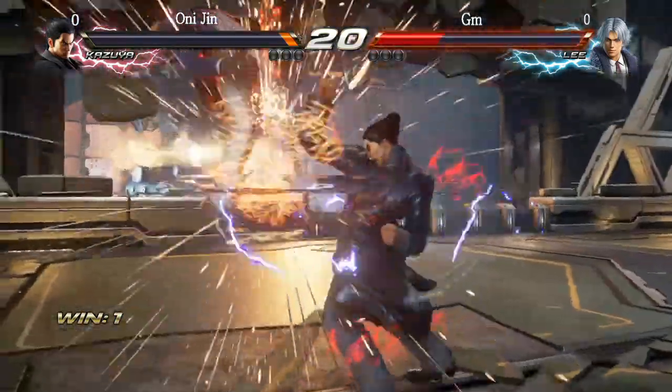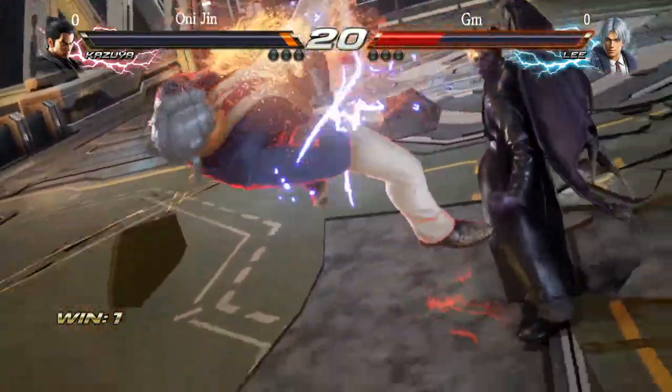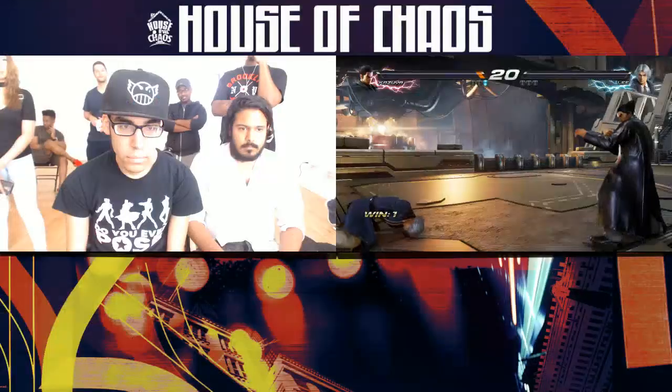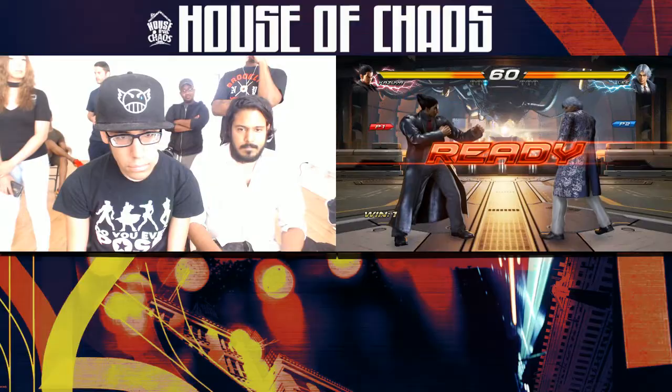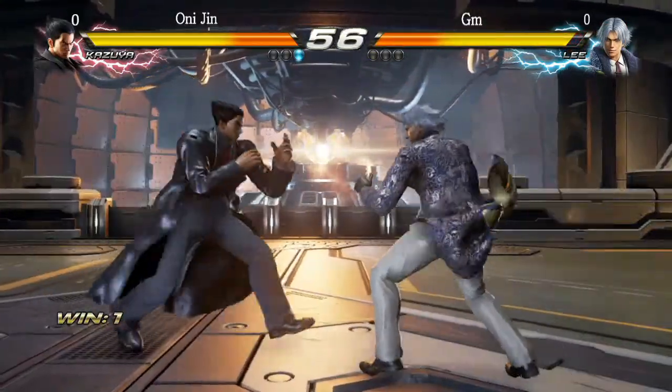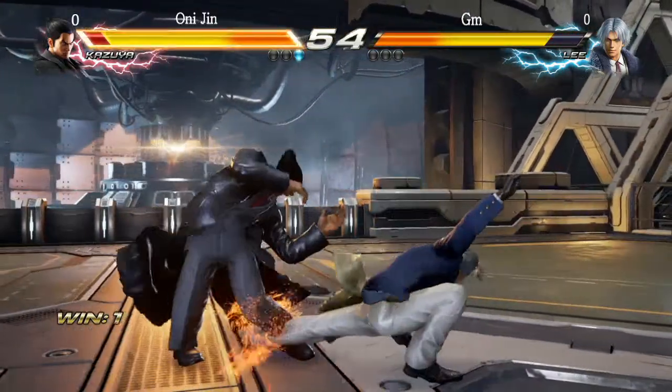Rage art — gonna take it. I mean, I don't think he had to go that far, but you know, you gotta make that statement. And Onigen definitely no slouch — got the execution on deck to take care of this. Lead down back four definitely changed in Tekken 7.